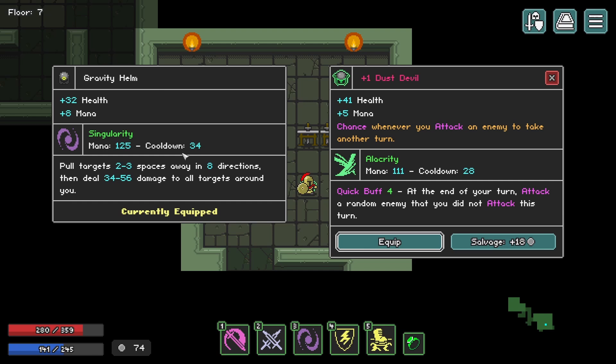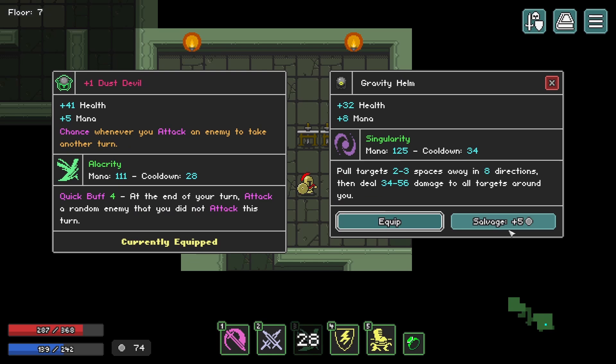Alacrity: at the end of your turn, attack a random enemy that you did not attack this turn. Versus singularity — I kind of like that, and it offers more health. This red means it's a legendary item, so probably worthwhile. It also has an enchantment: whenever you attack an enemy, chance to take another turn. That's just a fantastic item.